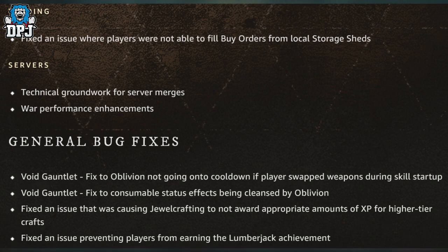General bug fixes: Void Garnet — Fixed Oblivion not going on cooldown if players swap weapons during skill startup. Void Garnet — Fixed consumable status effects being cleansed by Oblivion. Fixed an issue causing jewel crafting to not reward appropriate amounts of XP for higher tier crafts. Fixed an issue preventing players from earning a Lumberjack achievement.